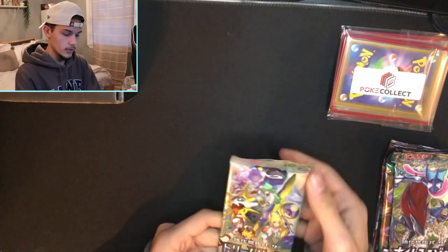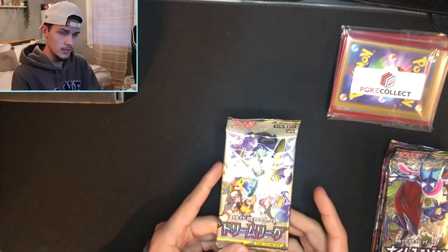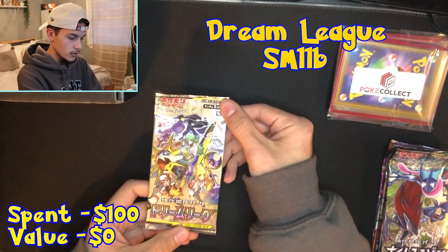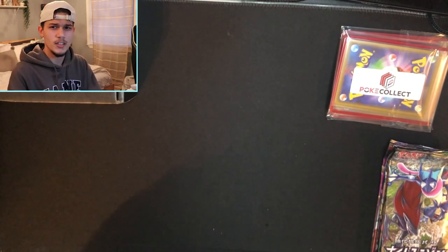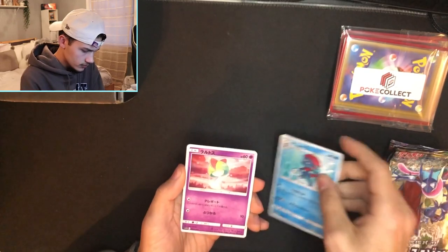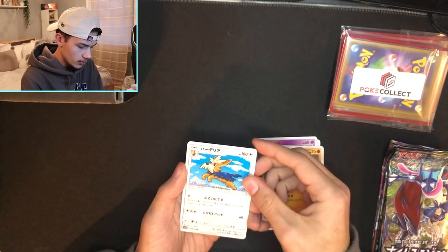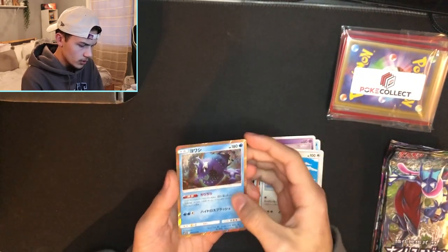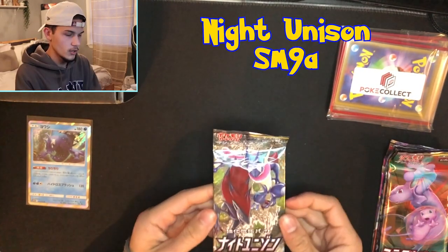Starting off with the first pack. Each of these packs have five cards in them — the card trick is just one from the back to the front. We got Weavile, a Ralts, Drillbur, Lillipup, and then a holo to start it off. I don't know the name of that holo — I've never seen him before.